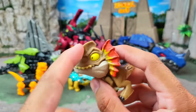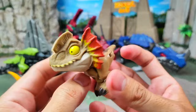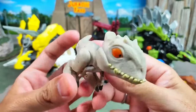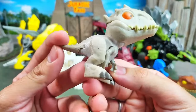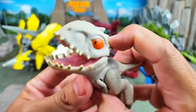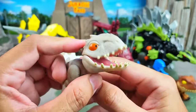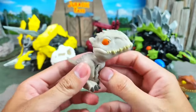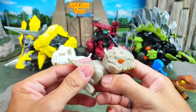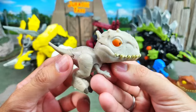For the next one, we have a dinosaur with frills on his head and a very unique-looking bone head right here. Wow, oh my god — it works with two legs, and look at this right here: the orange eyes and very sharp teeth right there. This is the evil version of Tyrannosaurus Rex — the clone of Tyrannosaurus Rex — Indominus Rex!